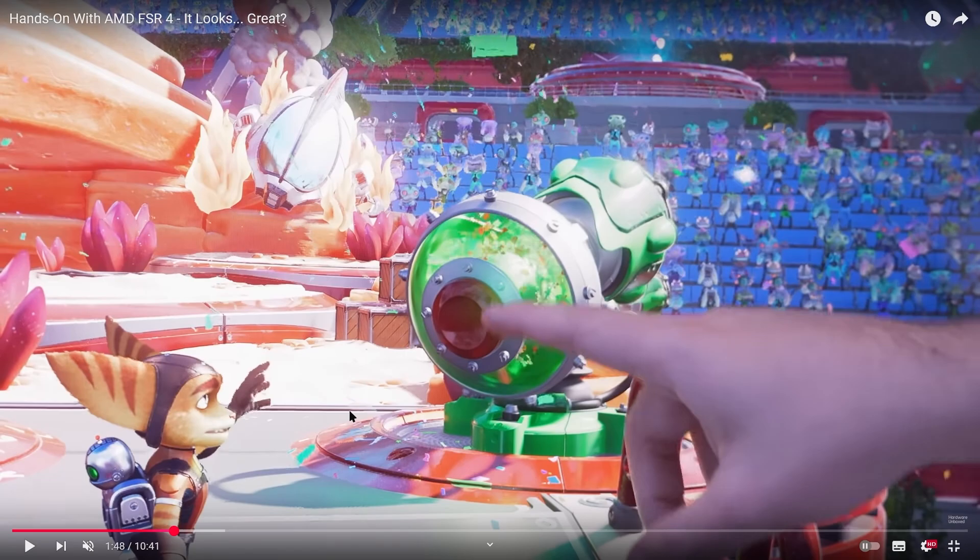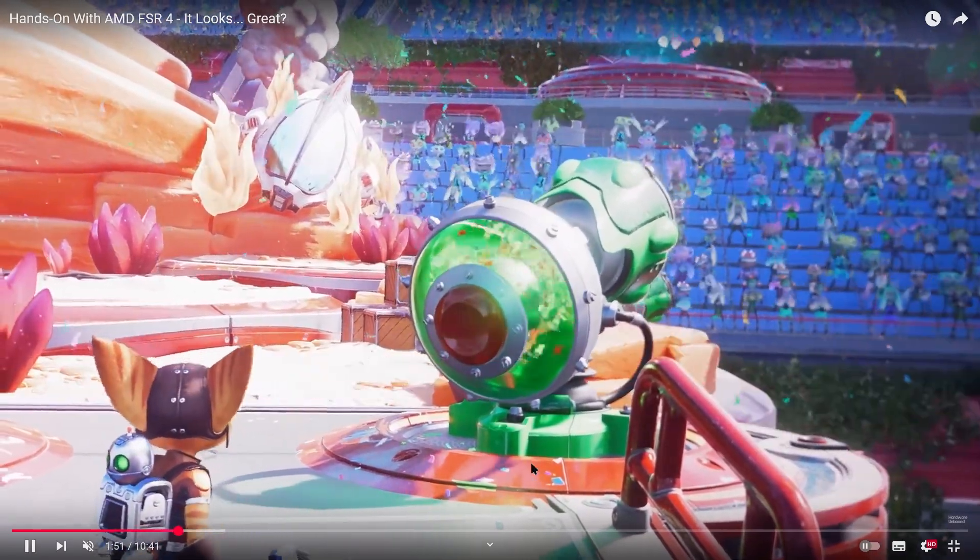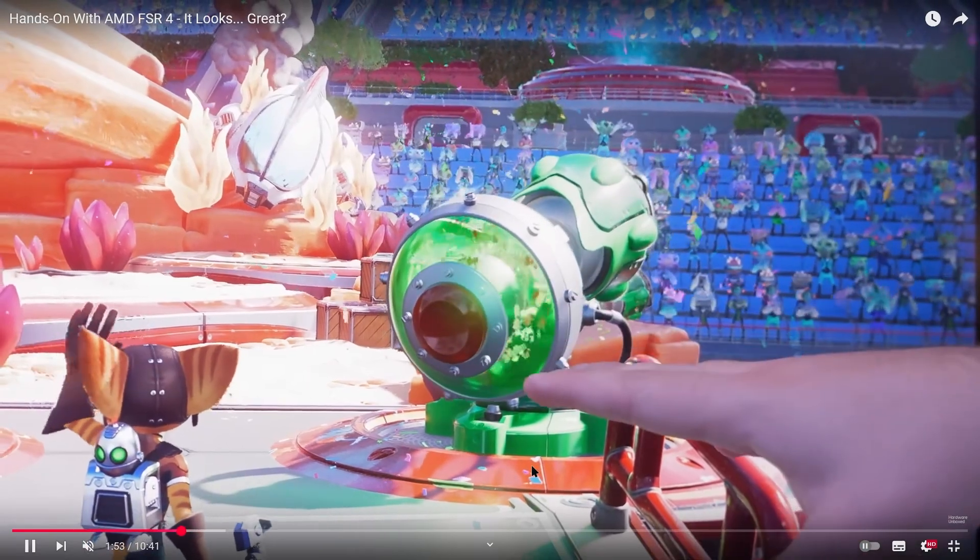There's so much image breakup with FSR 3.1 — this is a 3.1 implementation, which is seemingly the best. You can see the trails, literally just visible trailing and lines. The background characters too look honestly bad. The rendering looks bad. So many of these things look pixelated and broken. You might say you're pixel peeping, but honestly you can tell when you're actually playing the game. Especially in motion, this is super visible in motion — and this is with FSR 3.1.